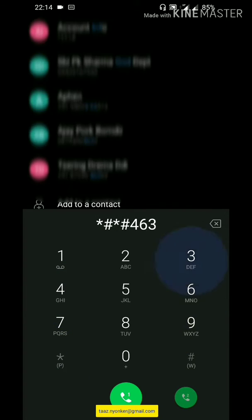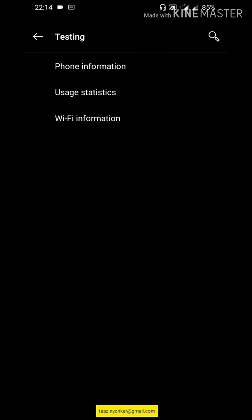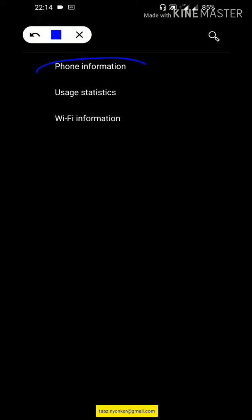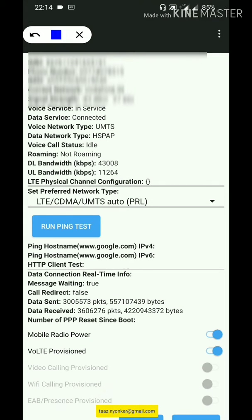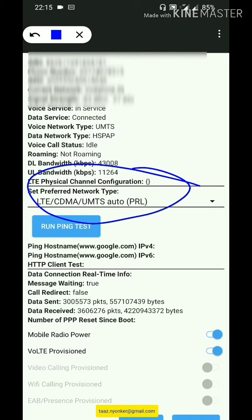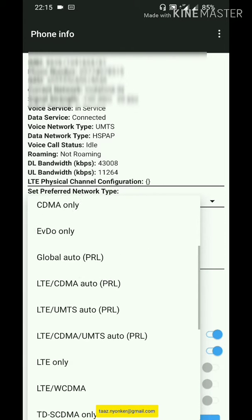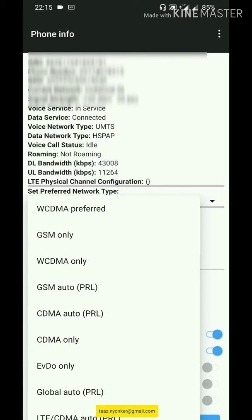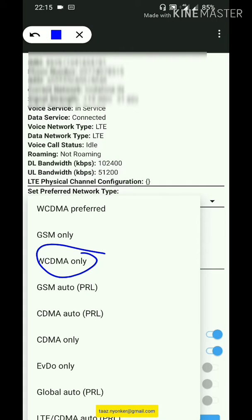Go to Phone Information — select the first one and click it. It will open. This is my default setting. Go to the drop-down and select 'WCDMA only' — then the network will change to 3G only.